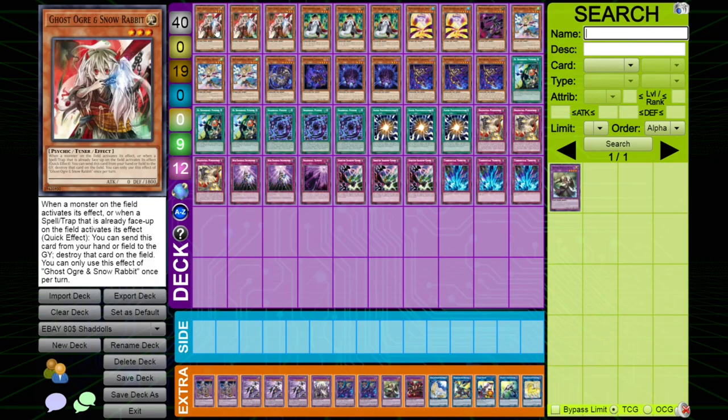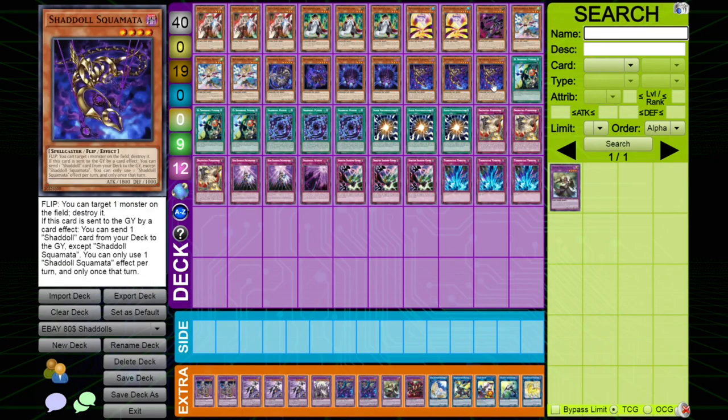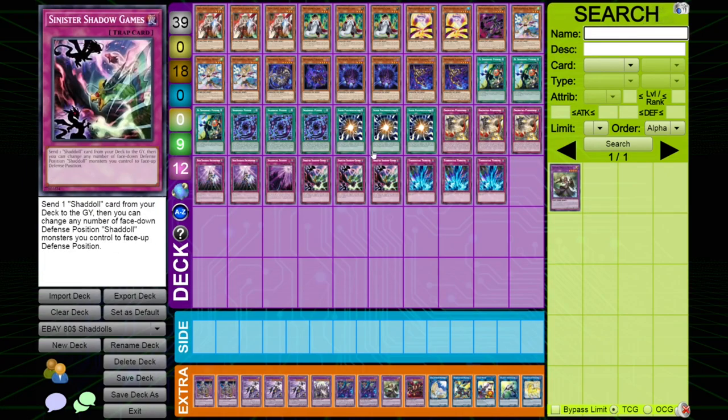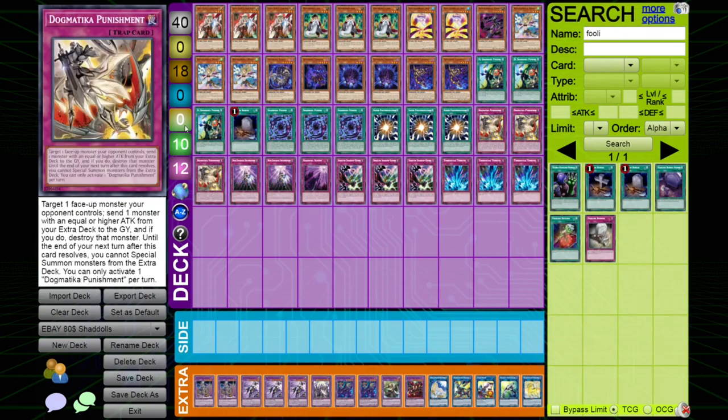That's pretty much going to conclude my thoughts on the main deck. I would say you could change things up a bit — lower the Shadal count, which I actually think I will do. I'm going to lower the Shadal Skomata to one because you have more access to Shadals in Sinister Shadow Games. And I think I'm just going to replace it with a copy of Foolish Burial. So yeah, this is the deck for now.